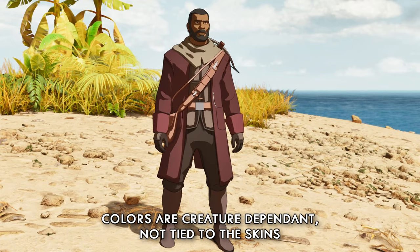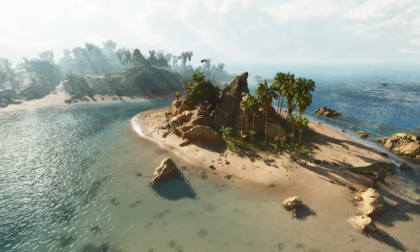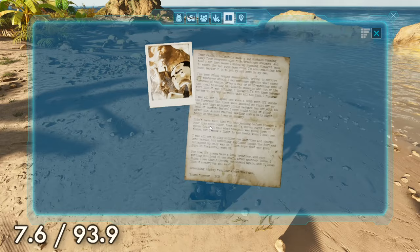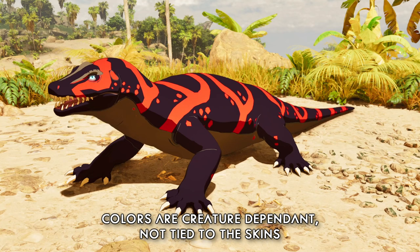For your seventh and final note, you will need to head out to Dead Island, right up in the northeast of the map, where you will find the note sitting on the beach at 7.6, 93.9. The skin rewards for this one are Cor the Prophet, the Deodon, Megalania, and the Mesopithecus.